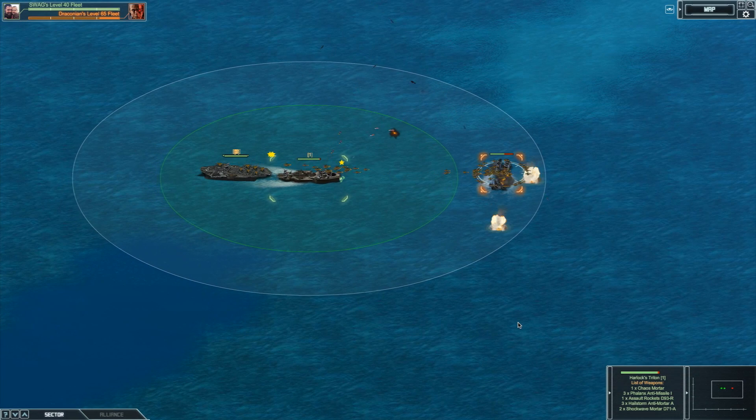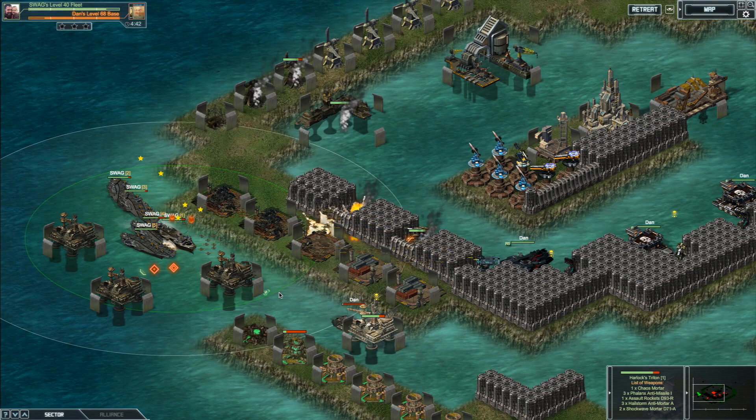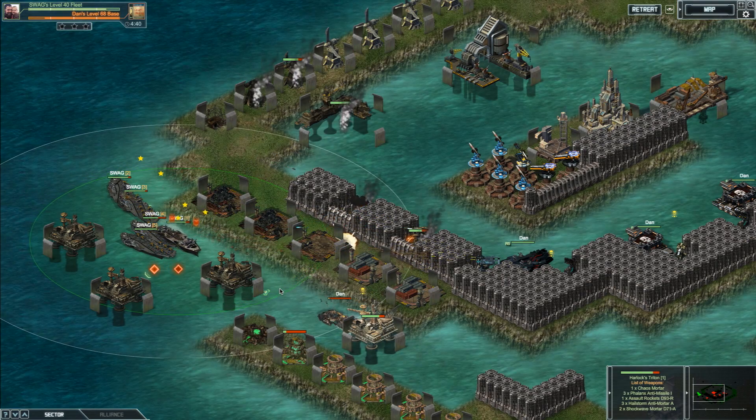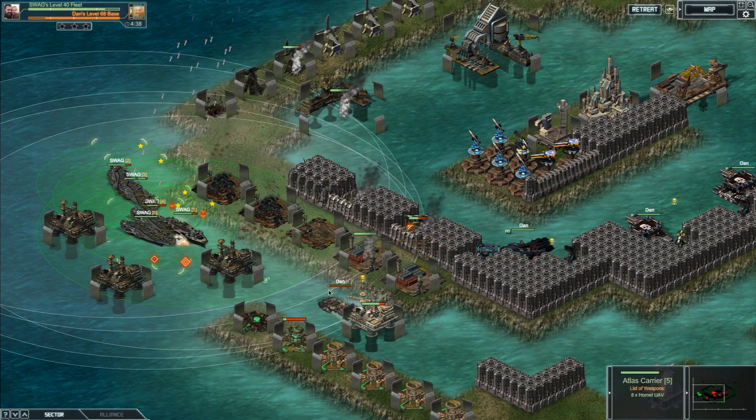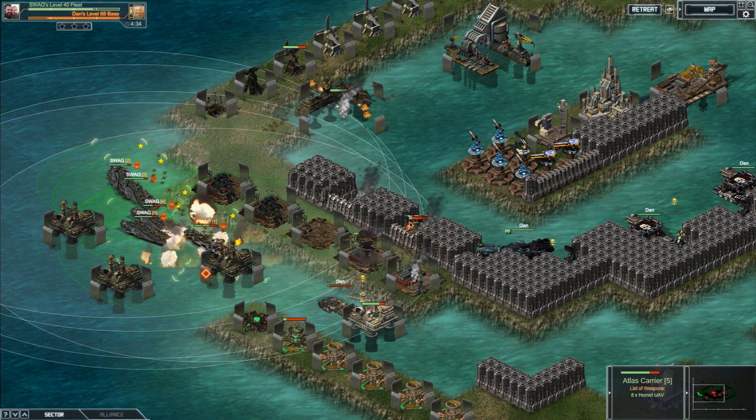Next up in Hunt of the Nemesis, you can score Harlock's Triton as a top prize. The headman himself customized his ride with improved stats to anti-missile range and anti-mortar range, and adds bonus stats of Ballistic Defense and Explosive Defense.